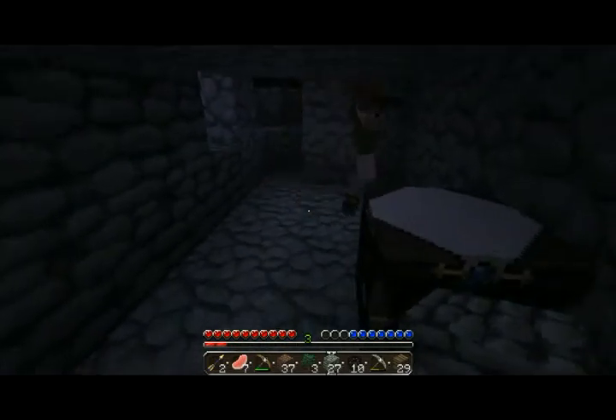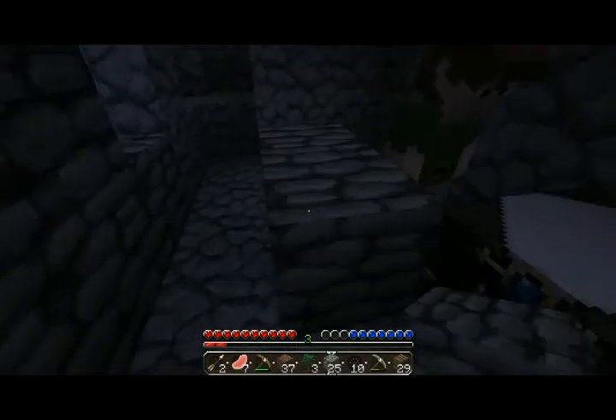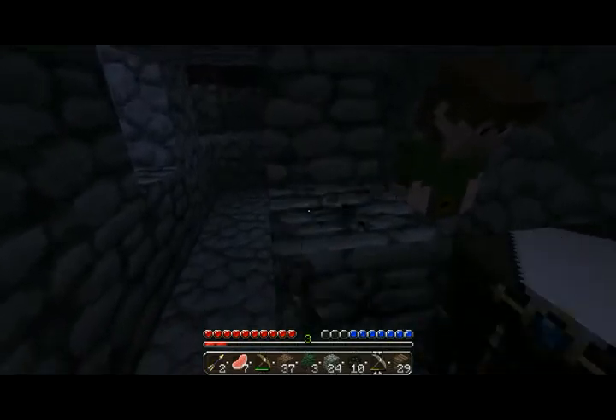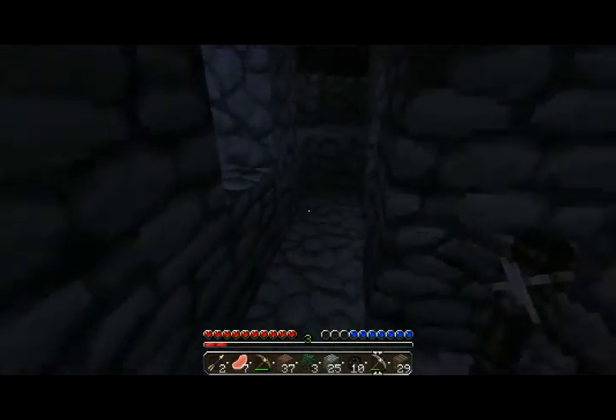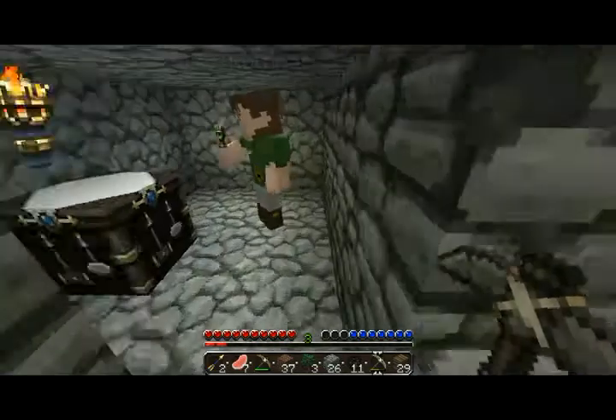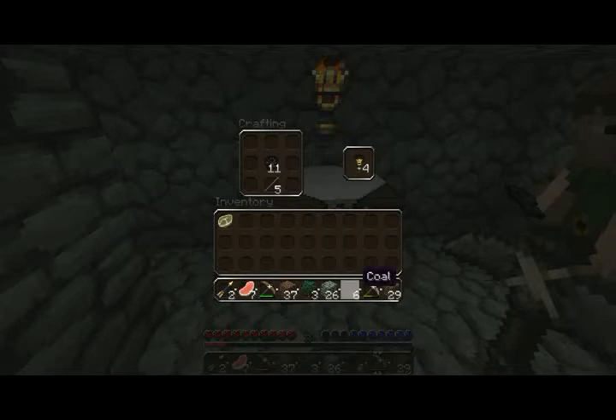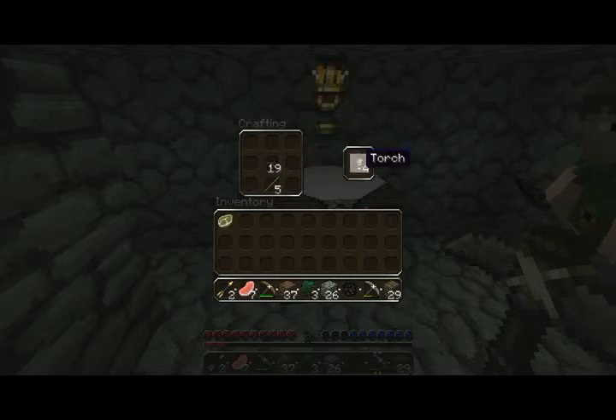Get out of the way Jake, please. Here we just put two blocks so that if we're behind it they can't shoot us. Get that coal. And now we have a torch — to make a torch you've got a stick and coal, like that. I'm going to make quite a few torches. Thanks for the coal Jake. I'm just going to make all our coal into torches for now.